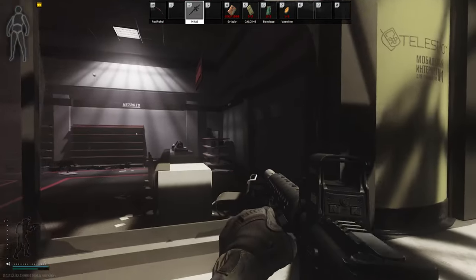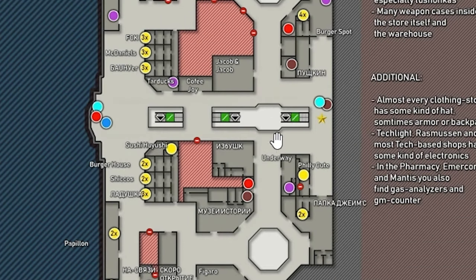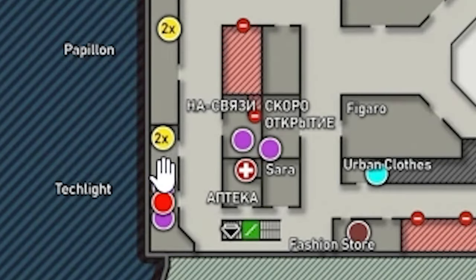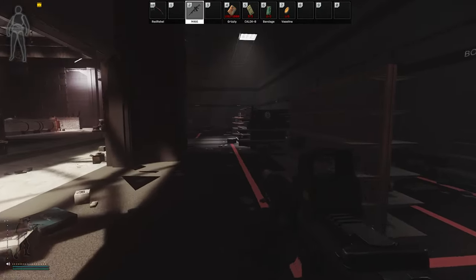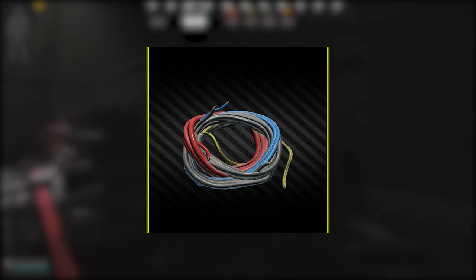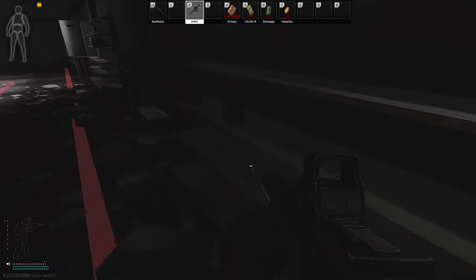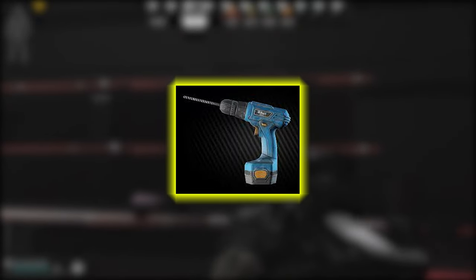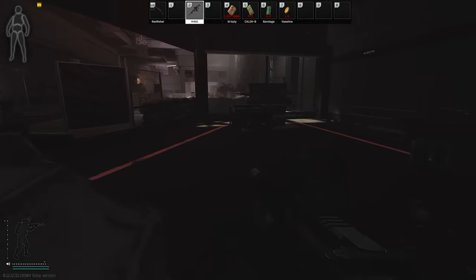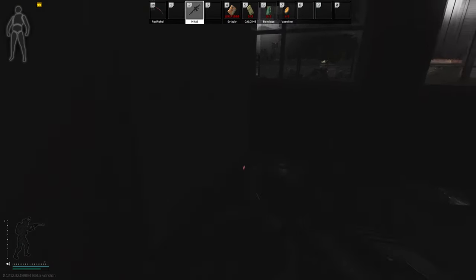A big loot spawn here: Techlight, second floor, south-west corner. Most people will rush this store for the high-tech spawns. You can spawn anywhere from electric motors, wires, capacitors, circuit boards, CPU fans, CPUs, HDD drives, graphics cards — you name it. I believe it can spawn vertexes, drills, power cords, military cables — any electronics. Early wipe that's a must for hideout upgrades.